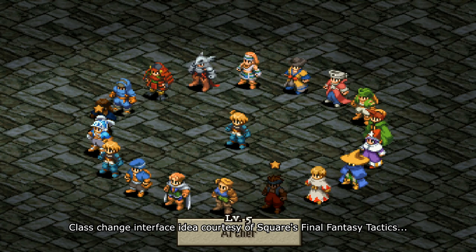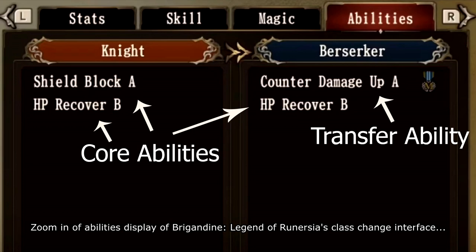With those two basic building blocks covered, let's move on to the part where things start to get unique and interesting. Every class will essentially have two lists of spells and abilities. One is the core list that characters of that specific class can use, and one is the mastery list. The skills and spells on the mastery list will persist after class changes, once that class is mastered. So how does one get mastery in a class? Five levels — however, not quite the way you might think.